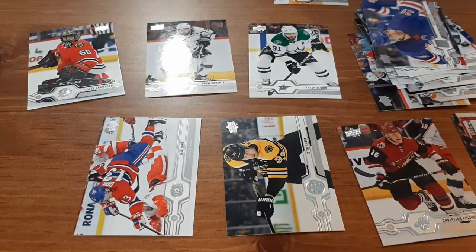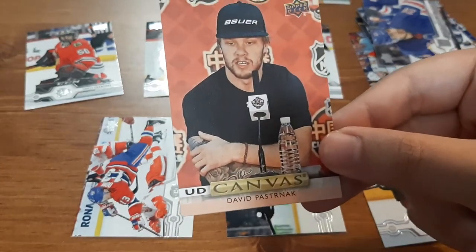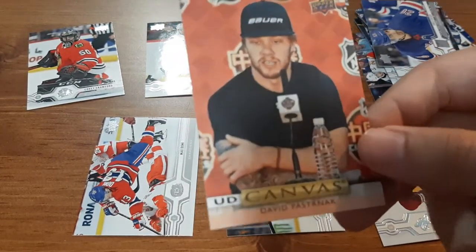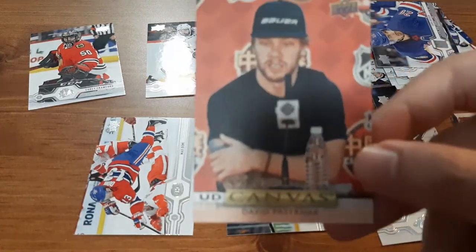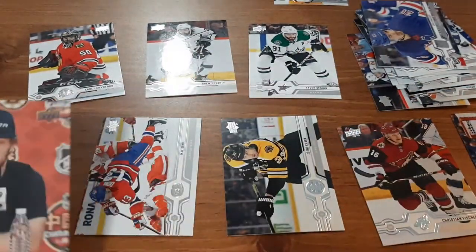And the insert for this fat pack — I was hoping for a Young Guns, but I'll take this: an Upper Deck Canvas card for David Pastrnak. I do have a small PC of his, I've just been starting it. Not too bad — I love the canvas cards, it's just I would have preferred something else, but I will take this.